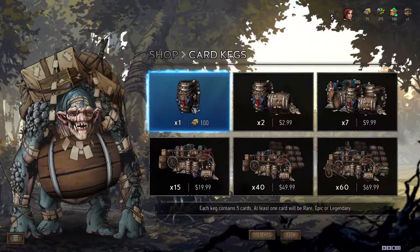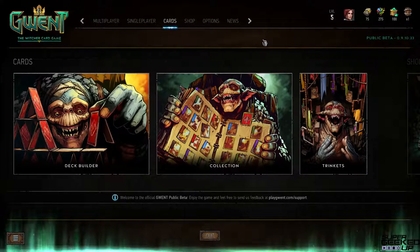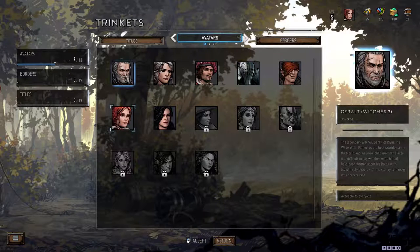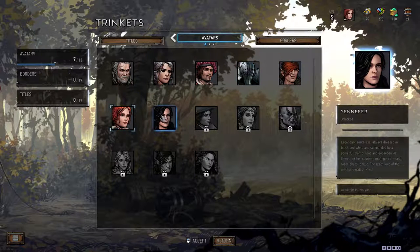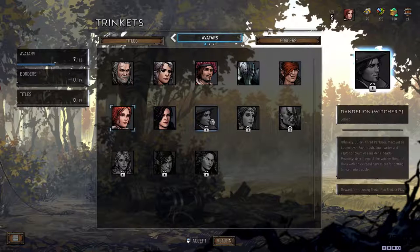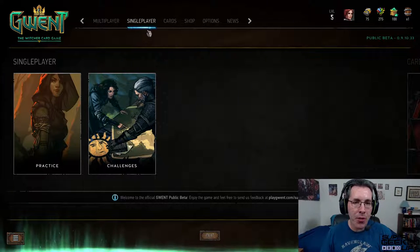Let me go back and show the shop. This is where you buy card kegs. In the upper right you can see I have 75 ore — I need 100 ore to open a keg and get five more cards. One more thing: you see Tris is my icon next to my level. If you go to Trinkets on the cards page you can choose your icon — it starts with Geralt as default, but you have Ciri, Dandelion, Yennefer, Tris, and many other Witcher characters. There are also unlockable ones.